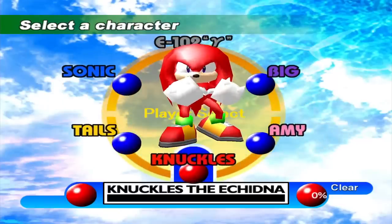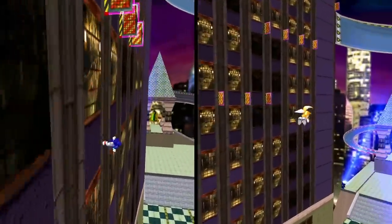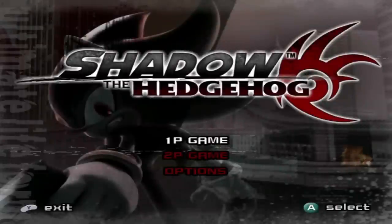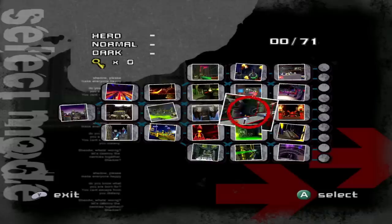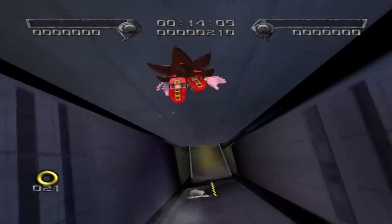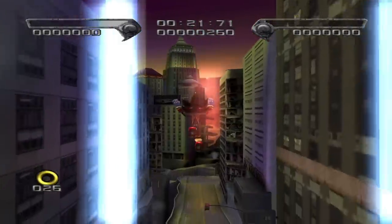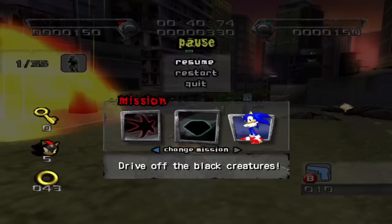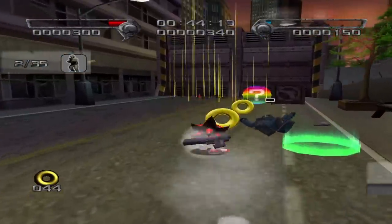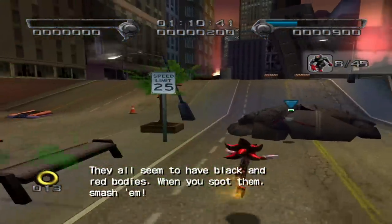Think about the Tails and Knuckles levels from Sonic Adventure — the former goes through Sonic's levels in a different gameplay style via flying, while the latter travels about an enclosed space found in Sonic's levels. Shadow the Hedgehog requires the player to replay some of the exact same stages multiple times to reach the true ending, the most egregious example being Westopolis, which must be beaten 10 times for full game completion. Even if you pick a different objective, you're ultimately traveling through the same stage.